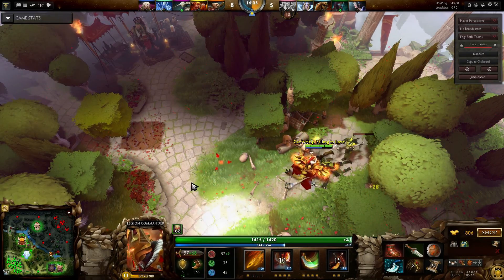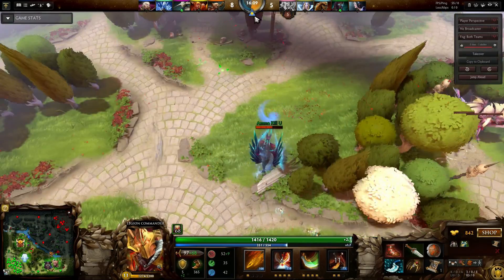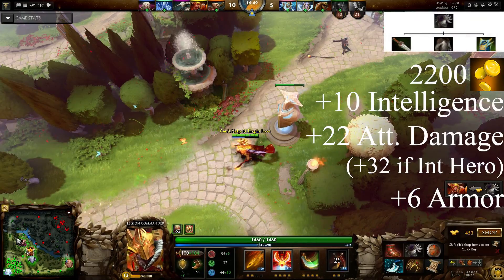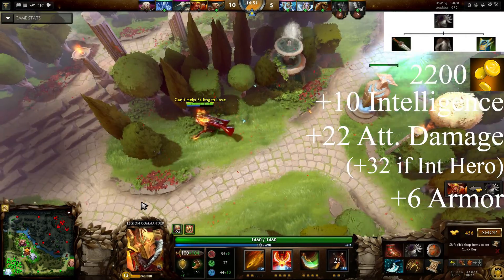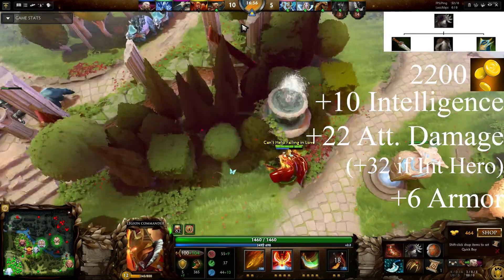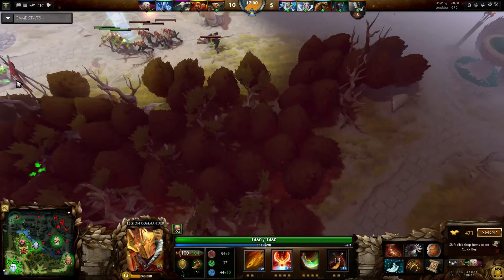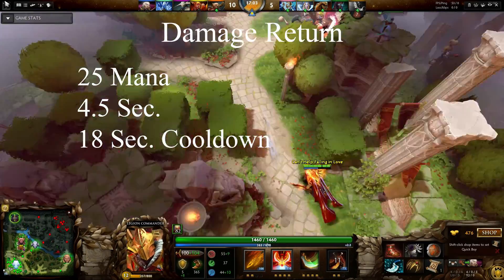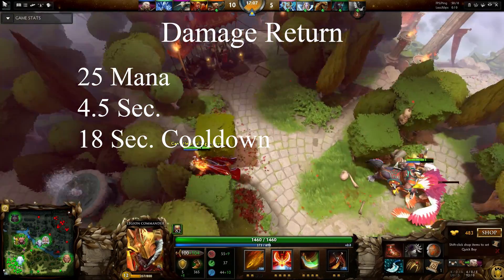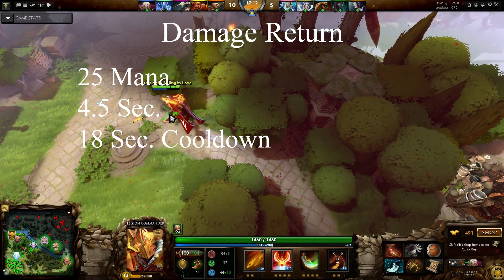This item is pretty simple, so it should be easy to understand and utilize during your matches. I'll start off with the numbers like always. Blademail is built from a broadsword, chainmail, and a robe of magi for a total of 2,200 gold. Once completed, this item will give you plus 10 intelligence, plus 22 attack damage — or plus 32 if you're an intelligence hero — and plus 6 armor. Blademail has an active ability called Damage Return, using this active is simply referred to as using Blademail or using BM. This active costs 25 mana, will last 4.5 seconds, and has a cooldown of 18 seconds.